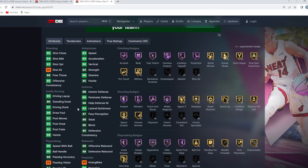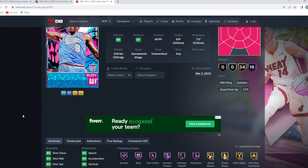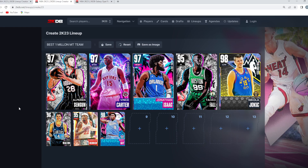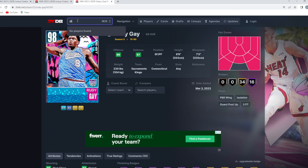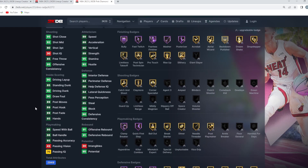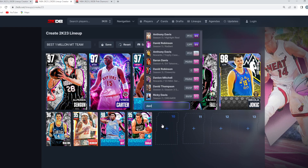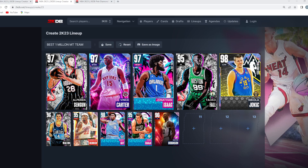Rudy Gay is six-foot-eight with a seven-foot-three wingspan, 97 driving dunk, 95 vertical, one of the better releases in the game, and solid dribble moves — all for about 40,000 MT or cheaper. For the backup four, Dino is a very good option for 25,000 to 30,000 MT — he's got an eight-foot wingspan and is a solid defender who can compete with elite power forwards. To round out the squad, we're going Pink Diamond D-Rob at center — still a very good backup center alongside Dino.